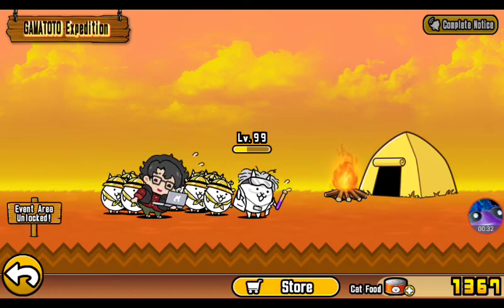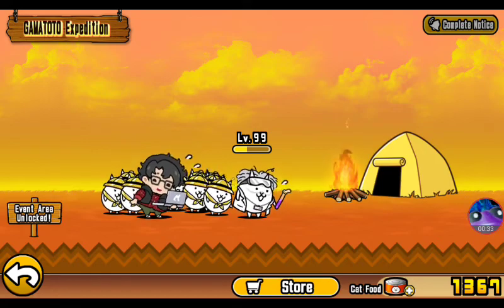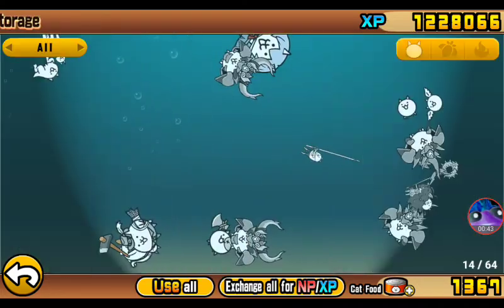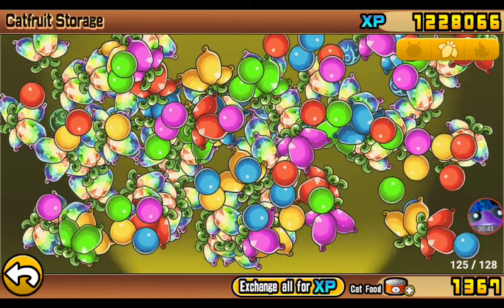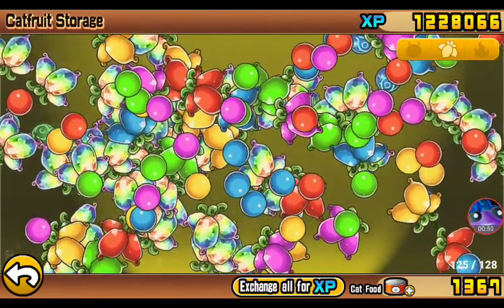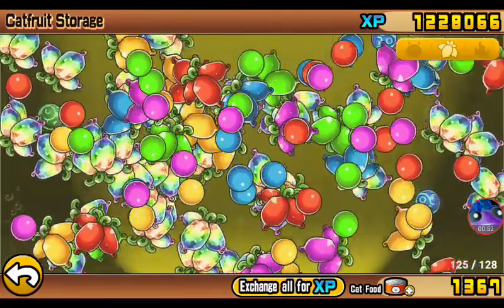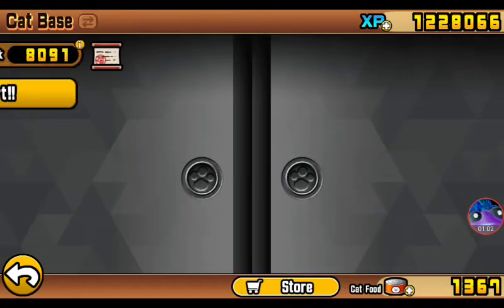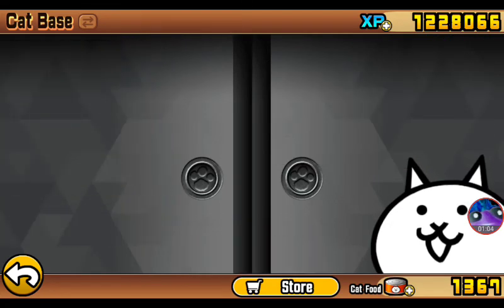Today we're going to be evolving a very special Super Rare. I have not evolved a Super Rare in about a month or two. It is additionally the newest Super Rare. Version 10.10 came out, and I got access to the new Growing Evil stage and got Aku seeds. So we're going to be evolving the newest Super Rare, Fiend Cat.